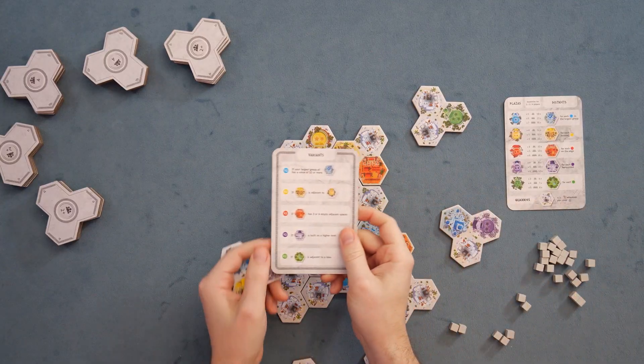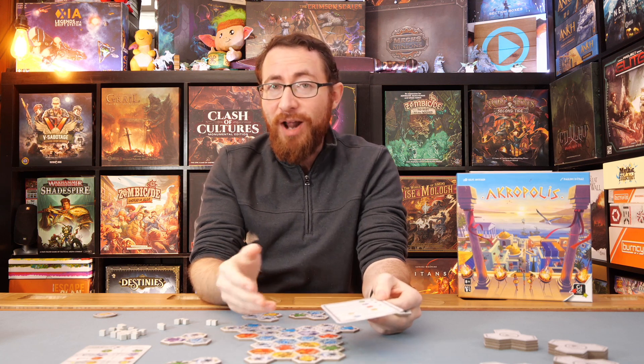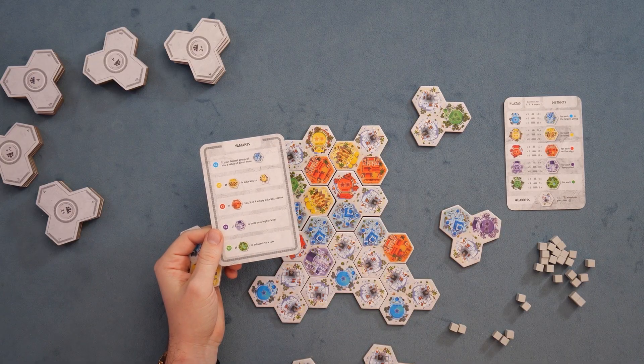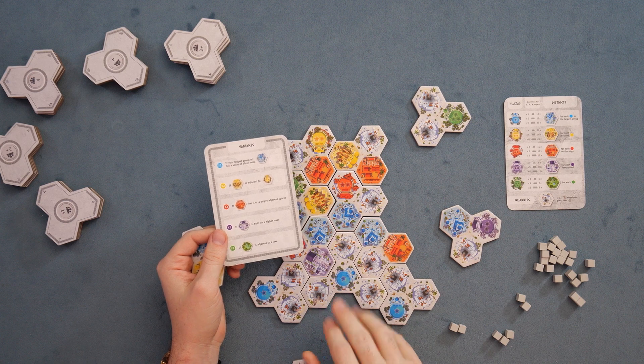There's going to be a list of variants that you can play with any number of them. The game recommends you start off with them one at a time. For the most part, I've been playing with all of them and I really enjoy the game that way. These variants are going to give you different ways to double any individual tile — to make a tile worth twice as much. In the case of blues, if your largest group has a value of 10 or more, you will double those tiles.